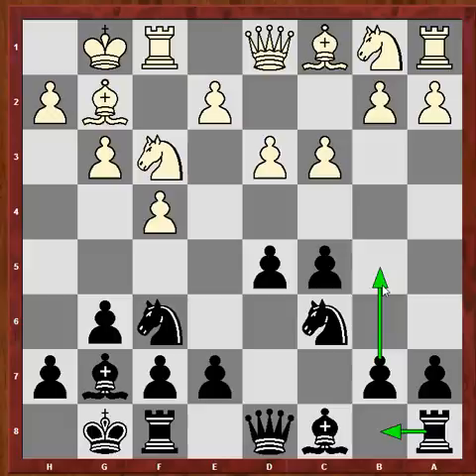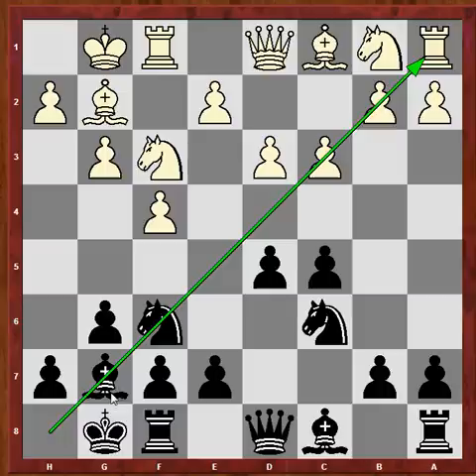After that, you can push b4, b5 — soften up that spot and activate this bishop. You have more space especially on the queenside, you have the bishop working on that diagonal, and pushing pawns there to activate this bishop is something that really pays dividends.